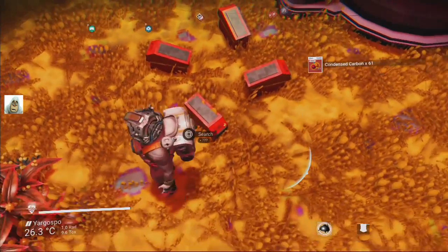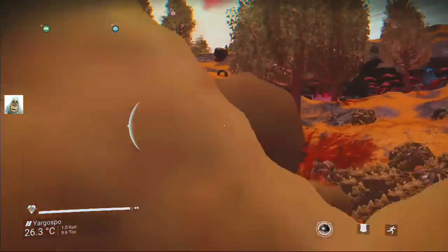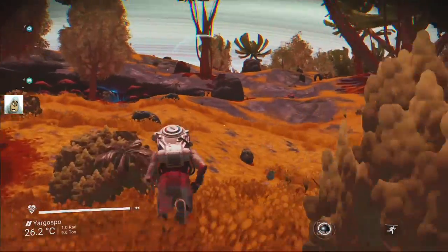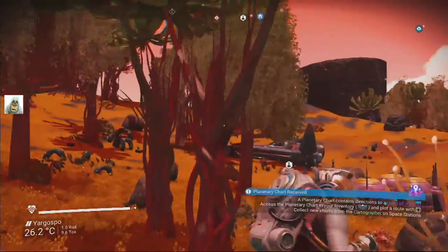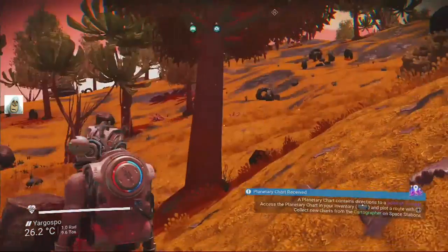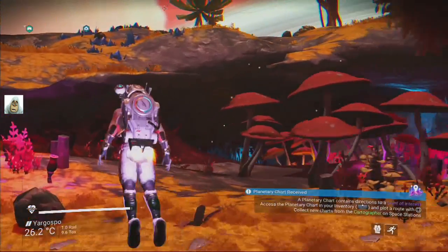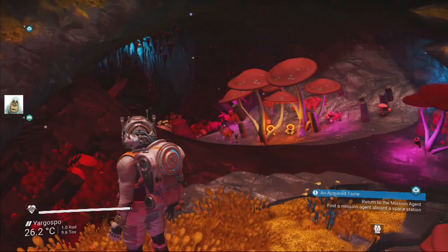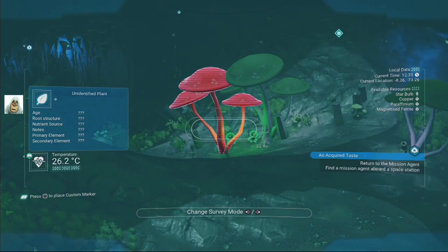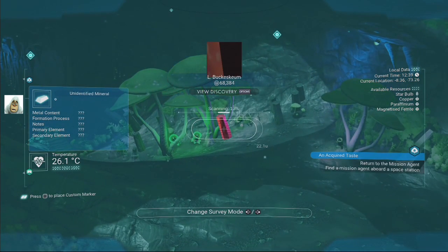Do the geology bombs work on these? I don't know, I'm gonna try anyway. Let's get up on a hillside. Where's the nearest hill? That's a bit too far away. It's gonna be up here — let's go right on the top. We can scan some more here — in that case we will. Flowers, rocks.